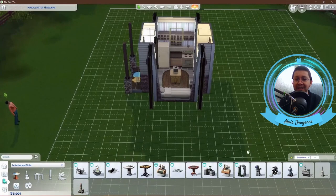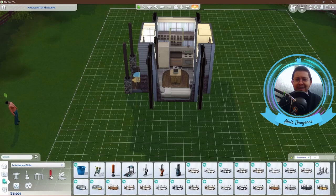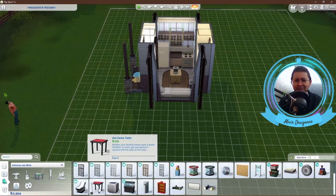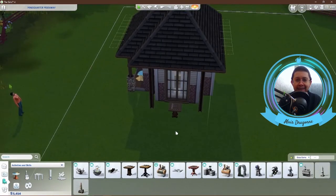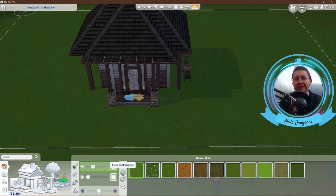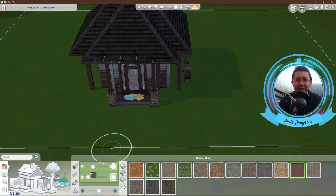Wanted to go for some kind of skill-building activity. Thought at first maybe fitness, but in the end I decided to go for the standard chess table. Put that outside just under the eave of the roof, along with a couple of chairs. Then I started working on the outside a little bit more, adding in some decoration, terrain tools, and adding a brick path going from the front door to the entrance of the lot — not that your Sims ever pay any attention to that.